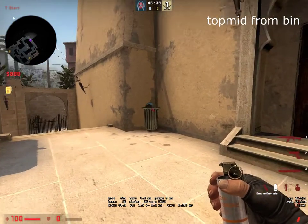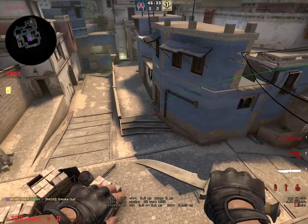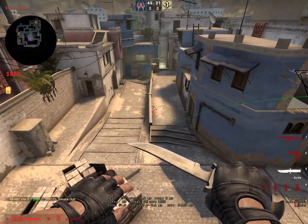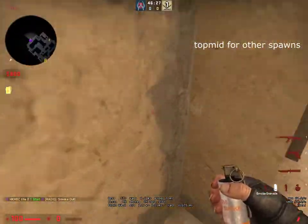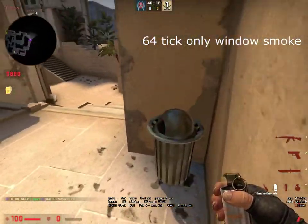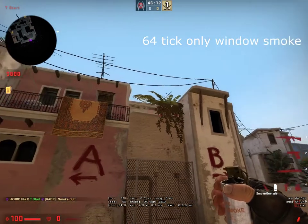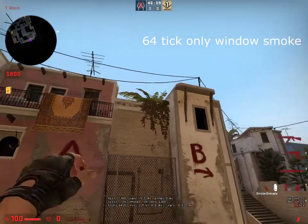I'm going to speed run through all the Mirage smokes. Starting with top mid — get in the bin here and throw. You can do the same thing from another angle. You can go from spawn by coming here, aiming here, holding A until you hit the ledge, and then jump throw.